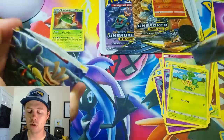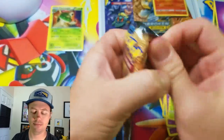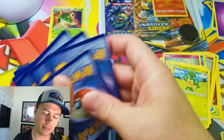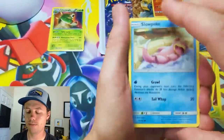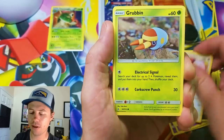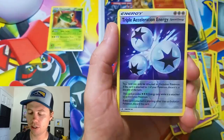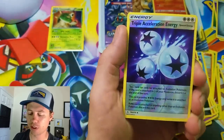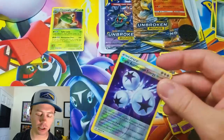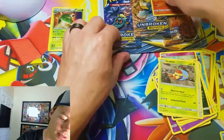Let's open up the single blister — the easiest way is to rip the top off and pull out the pack. Alright, Unbroken Bonds single blister pack. We got: Slowpoke, Wooper, Sandile, Meowth, Grubbin, Metal Energy, Metapod, Ferroseed, Graveler, Triple Acceleration Energy, a reverse holo, and a Hypno rare. Not much going on there, just the reverse holo energy card.